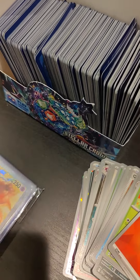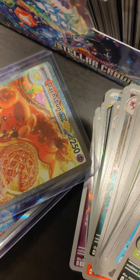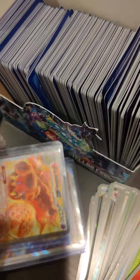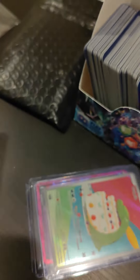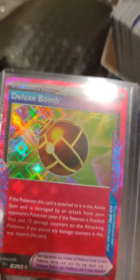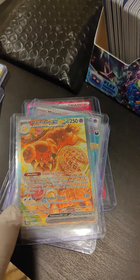I'm gonna open up this — this is the big one, the big hits. Nice — oh it's stuck. A Sparkling Crystal, the Dachsbund special illustration rare, a full art Briar, Milcery, Gulpin, and a Deluxe Bomb — a Deluxe Bomb! This is amazing, thank you so much Grim!